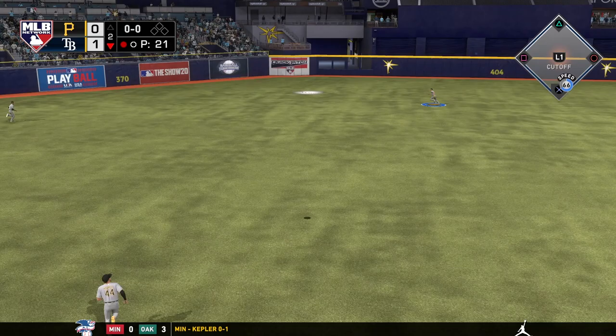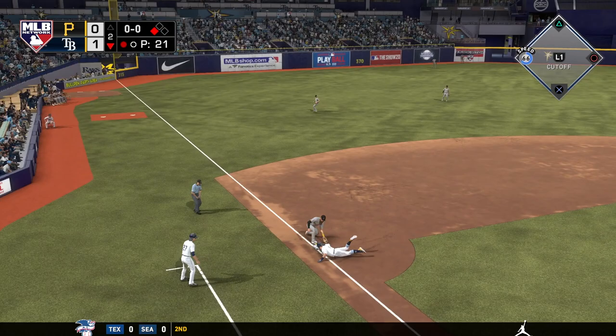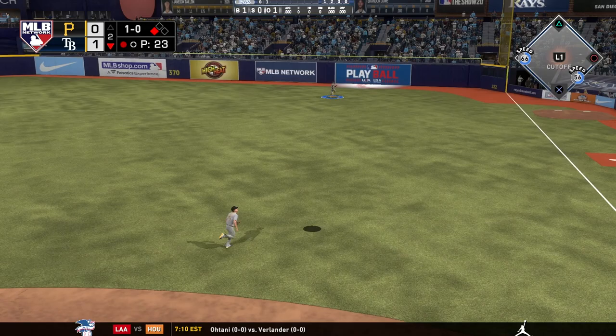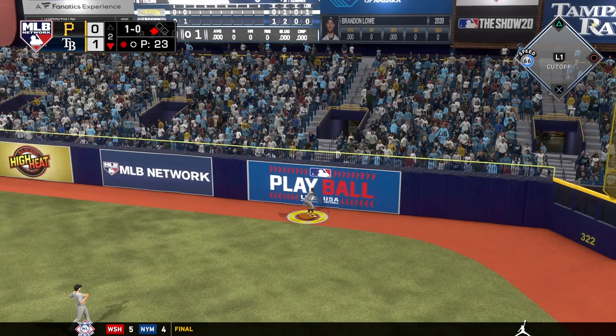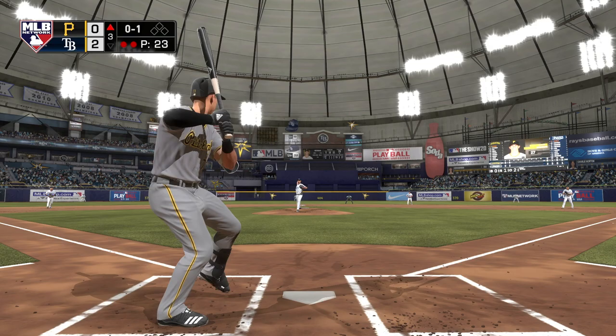After Taillon allows that home run, Willy Adames turns on a pitch, it goes over Reynolds' head, and Adames goes all the way to third with a triple — the throw is not in time. With one out, Brandon Lowe almost hits a home run, but Polanco gets under it. However, Adames tags up and scores, extending the Rays' lead to 2-0.